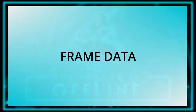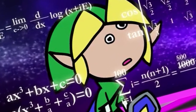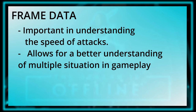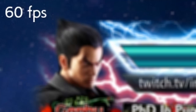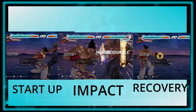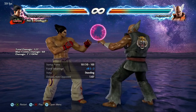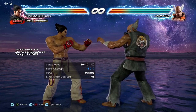Frame data. Frame data boils down to math and can be honestly one of the most boring parts of Tekken, especially to new players — but it is so important. Tekken runs at 60 frames per second, so we use frames to measure time when talking about moves. Moves in Tekken have startup frames, an impact frame, and recovery frames. When we talk about how fast a move is, we're talking about when the move impacts. So a 10-frame move like the generic jab is faster than a 20-frame move like this kick.